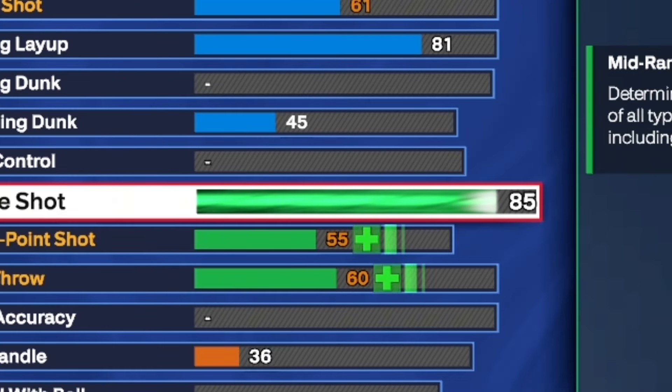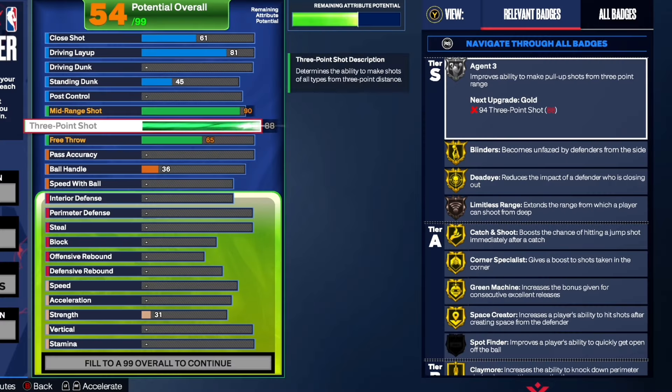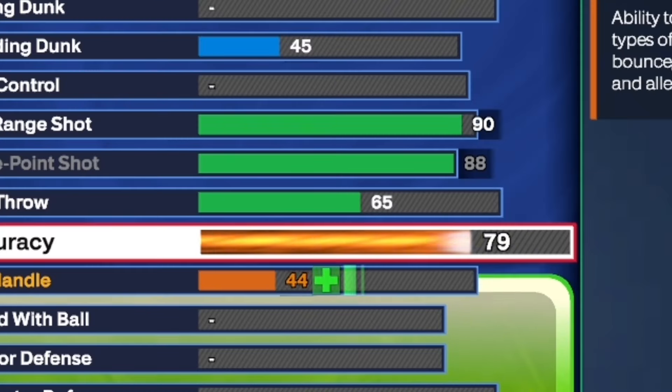Now, we're going to go ahead and move on to the shooting. This is where it really gets crazy. For the mid-range, you want to give yourself a 90. And for the three-ball, you want to max out to an 88. And for the free throw, you're only going to have a 65, but you will still be able to hit consistently. Because you get that 90 mid-range, you get all your shooting badges mainly on gold.